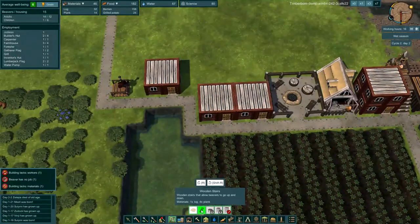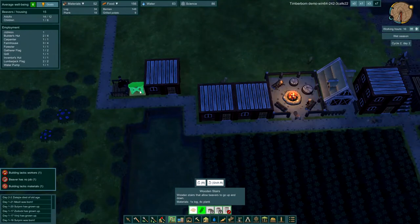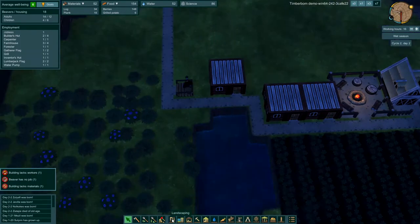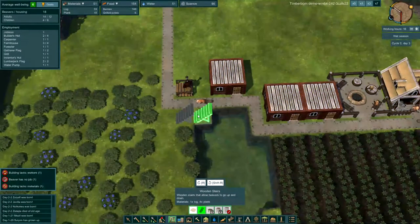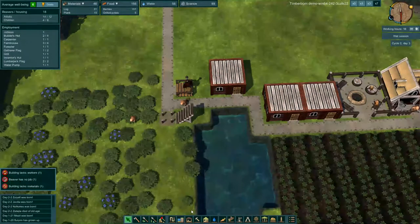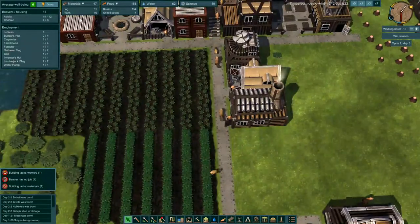We've got 80 science, so let's go ahead and start building these stairs. Let's rotate it and put it right here. So that will build a nice chain of platforms, and we'll put another lodge on top of that for our beavers to live in — a little of that verticality going. We almost got all the logs we need. And there is another lodge on the second level — I think that's so cool.